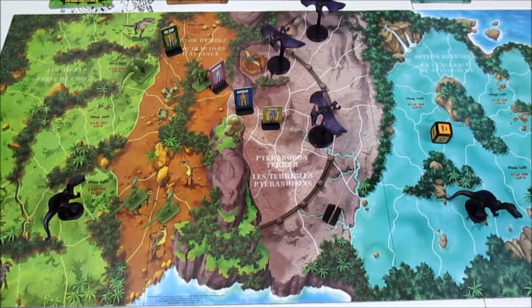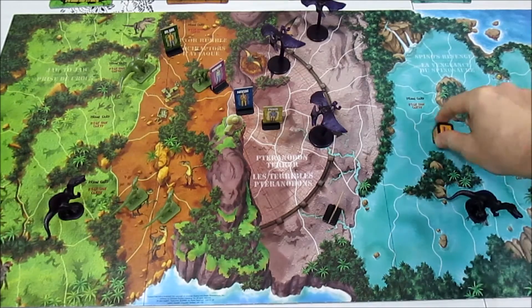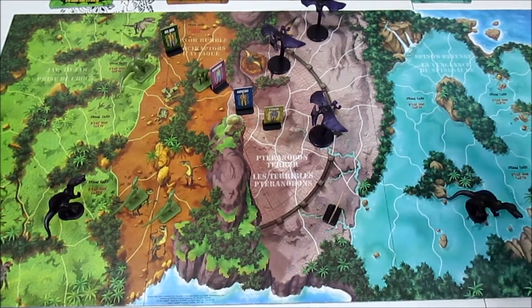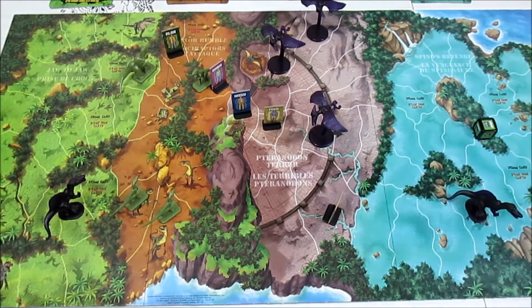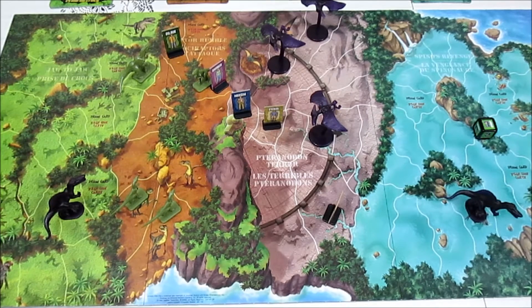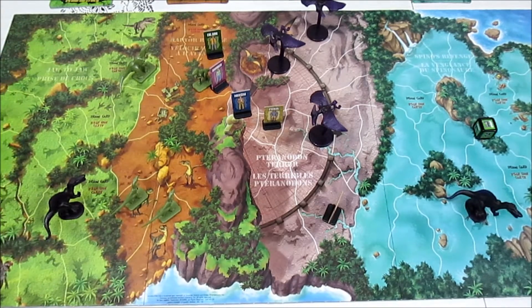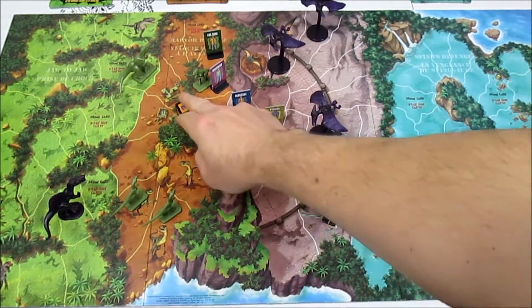Welcome back to Jurassic Park 3 the island survival game. Let's begin - we have Alan and Nash up first, so let's go ahead and roll for them and see how much movement they get. That's a three group. Everyone's split up right now - Nash is here, Alan is here. They get to move, and I think we're going to move Alan just two spaces to here. Nash is here but we're going to leave him there. Now it's time for the dinosaurs to get a roll.